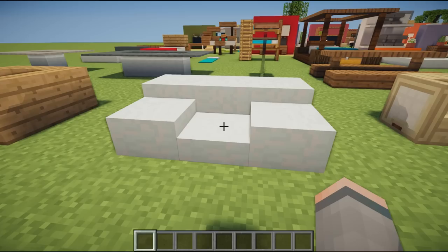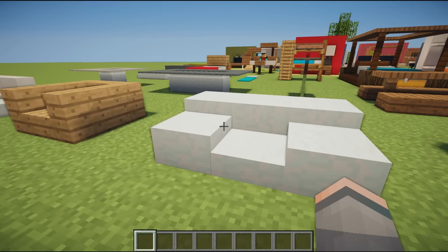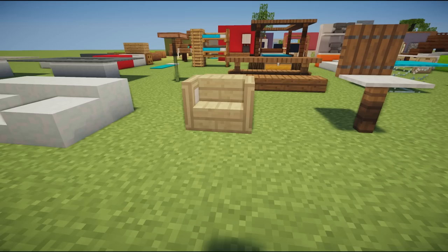Next we have an armchair just using snow caps. Snow caps are very good for making furniture — you can put them to pretty much any level, which creates depth between the blocks. We've got the highest at the back, then two armrests either side a little bit lower, and then the seat itself, which creates a very nice modern armchair.